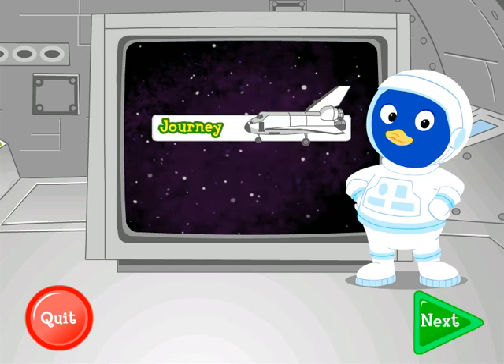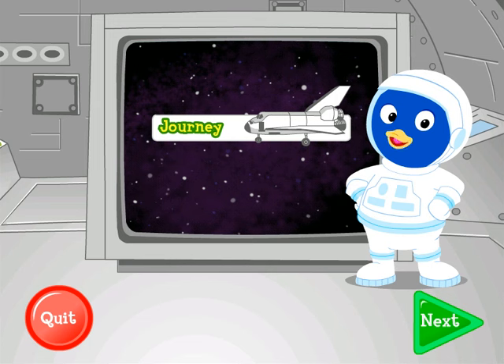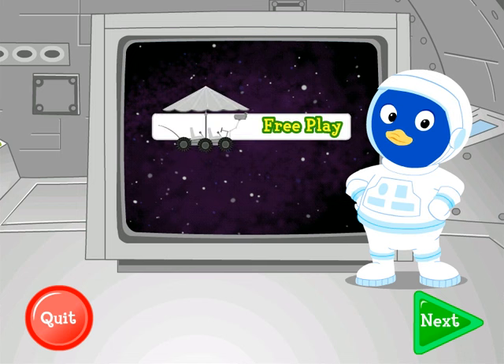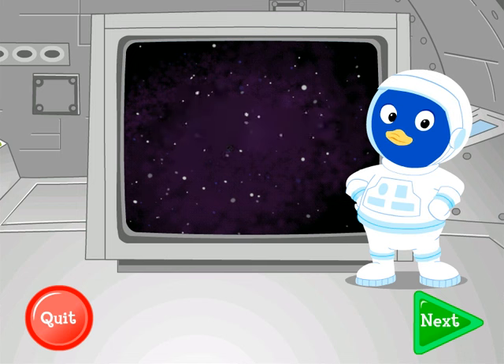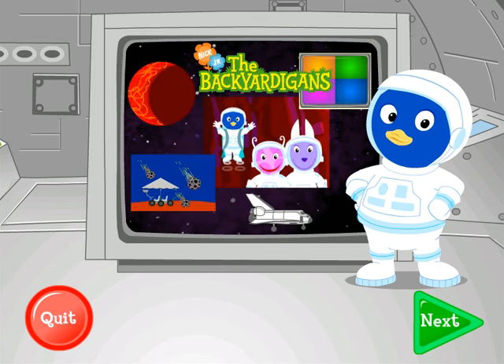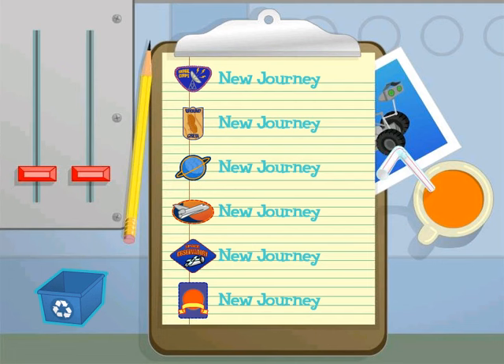You can play in Journey Mode or Free Play Mode. When you're in Journey Mode, you'll help us with our mission. Every time you complete a part of the mission, it's unlocked in Free Play Mode. Then you can go back and play it any time you want. There are ten different parts to this mission, so we're really going to need your help. Play all the different games to complete the mission. Ready for liftoff? Click on a badge.